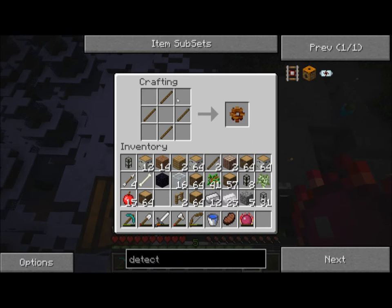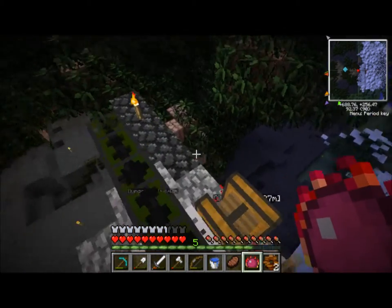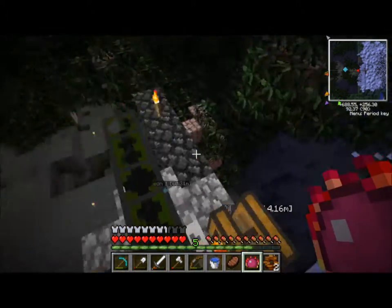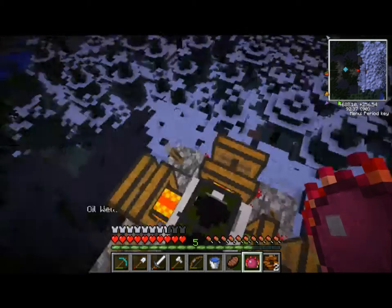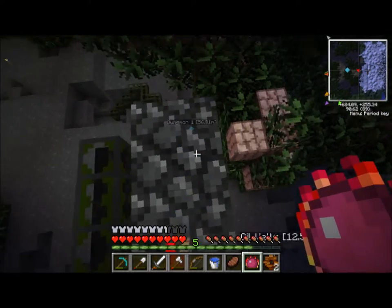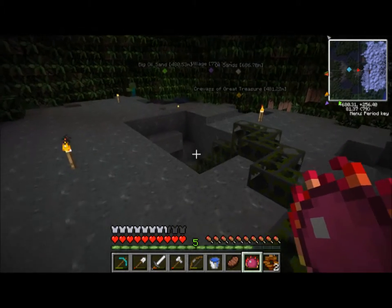I don't think we have enough sticks — let me make some more. Alright, now we've got enough sticks. Now make two gears, and then... oh god, we don't have enough stone. And all the stone here is just gone. Where can I get some stone? There's some stone right down here in the pit where we got the lava out of. I can just go down there — it'll be really fast.